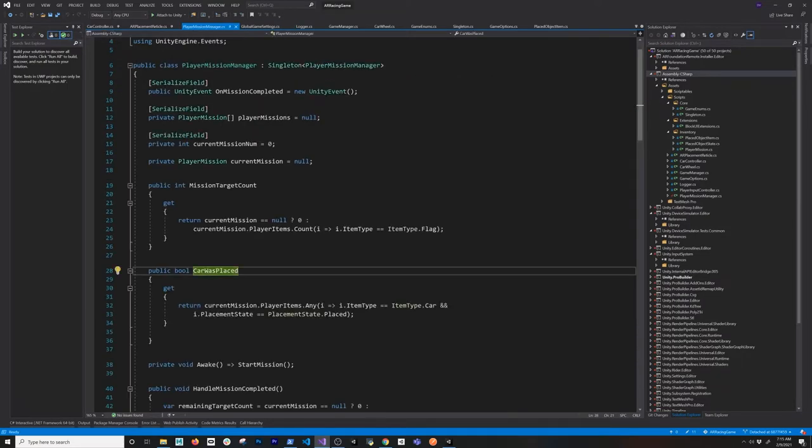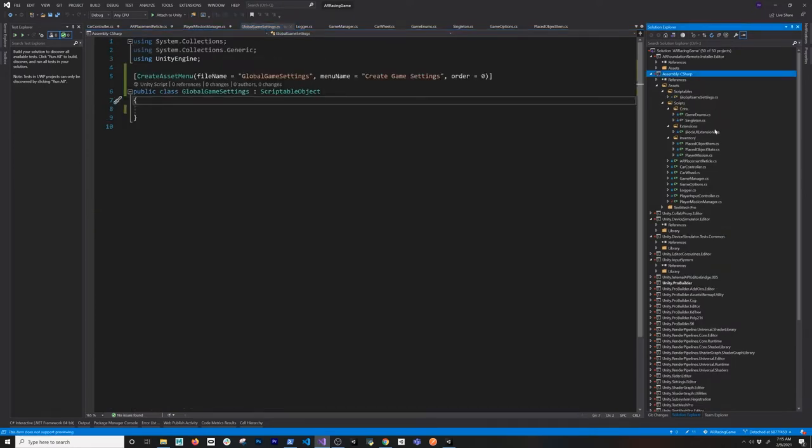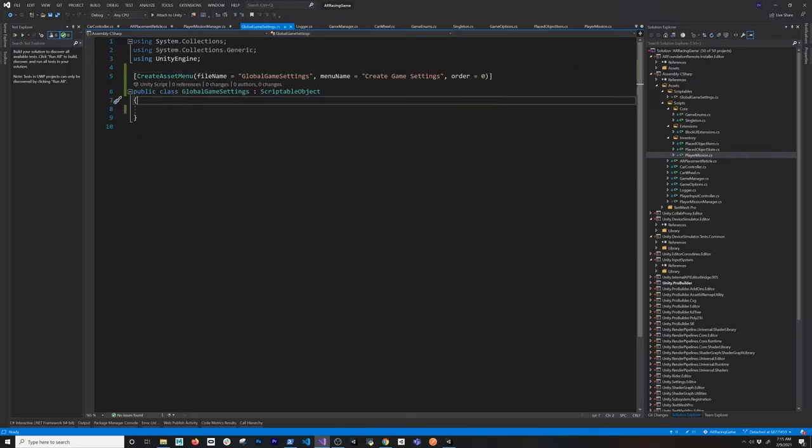The other one should probably be order one so they don't share the same order. Now that we have everything organized, I'm going to move player missions to the scriptable objects folder so we can keep things clean and well-structured.